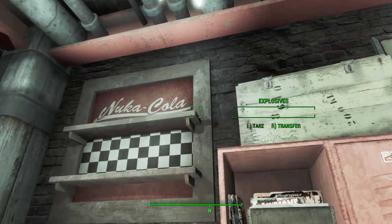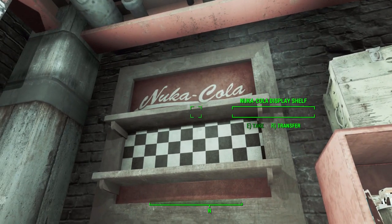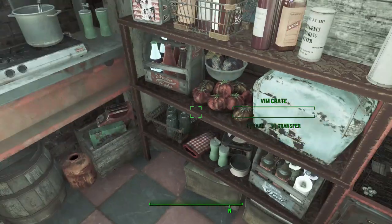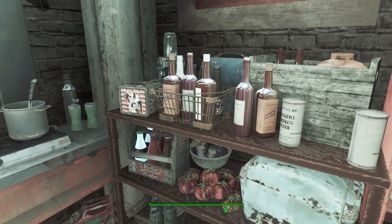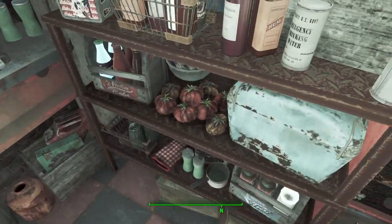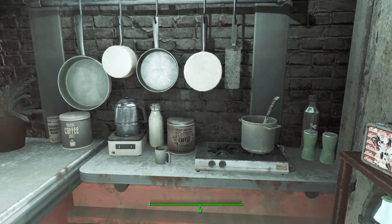There's also a box for your comic books and magazines, an explosive container, a Nuka-Cola display shelf, a cooler, a Vim crate, and a Nuka crate. It's just great — all the little bits and bobs of storage around.